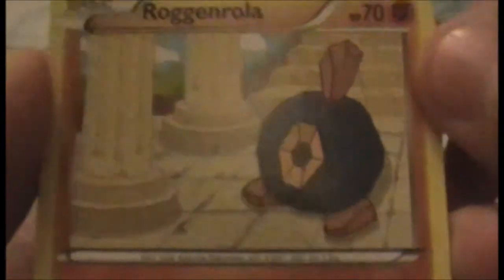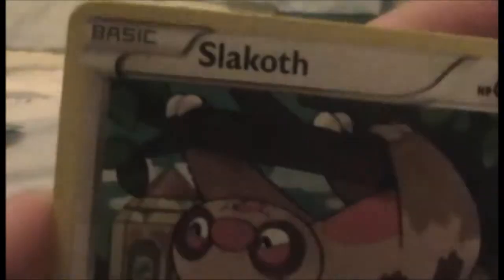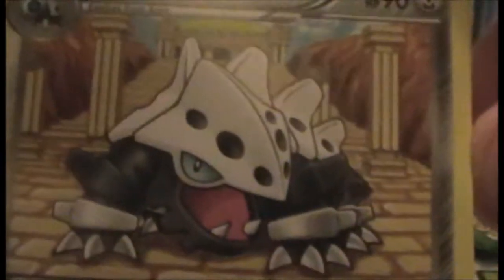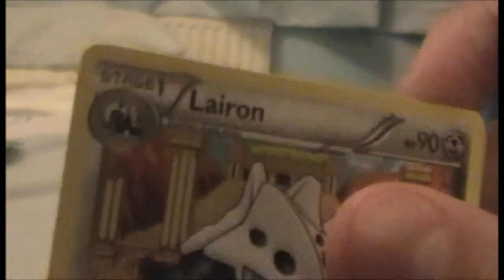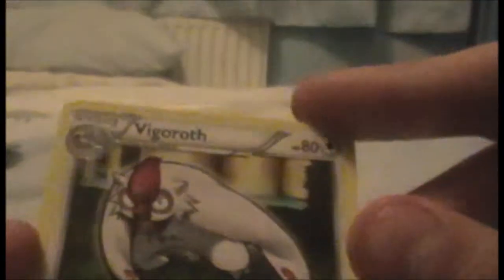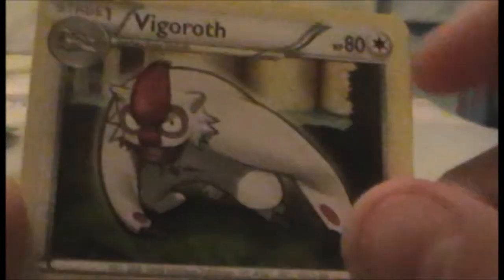Roggenrola, hanging out in some ruins it seems. Slakoth — that's cool, he's upside down, just chilling from a tree because he's a sloth. We have Axew — he's rather adorable, he's roaring, probably angry. Then we have a Lairon. Lairon is really cool — Steel type, 90 HP, that's pretty good for a first stage. Then we have Vigoroth, he's pretty cool. So I have Slakoth and Vigoroth.